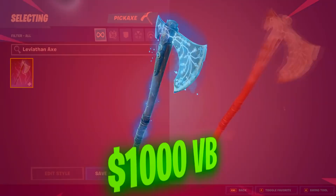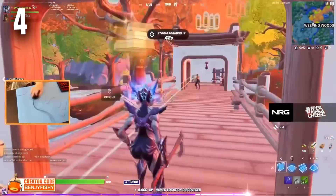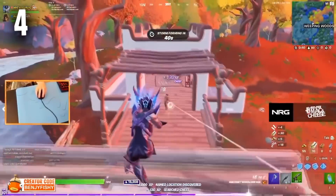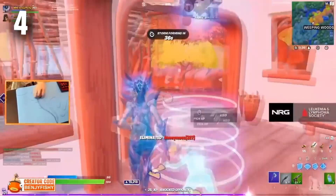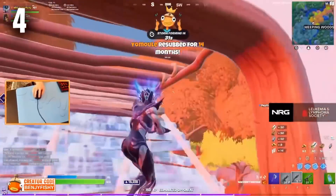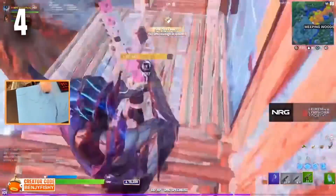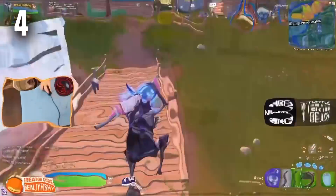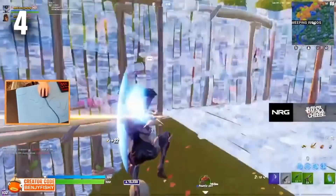Moving forward to the number 4 position, we have the Leviathan Axe. This is a 1,000 V-Buck pickaxe in Fortnite that has been so tryhard since its release. We have seen a lot of pros, especially Benji Fisher, using this pickaxe, and he is definitely one of the main reasons why it is so popular. It competed with the Star Wand for the best pickaxe in the game for quite a lot of Chapter 2 Season 5, but lately it has started to drop off with so many amazing pickaxes being added to the game.